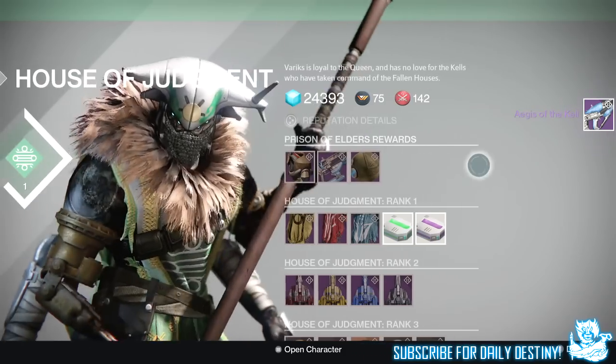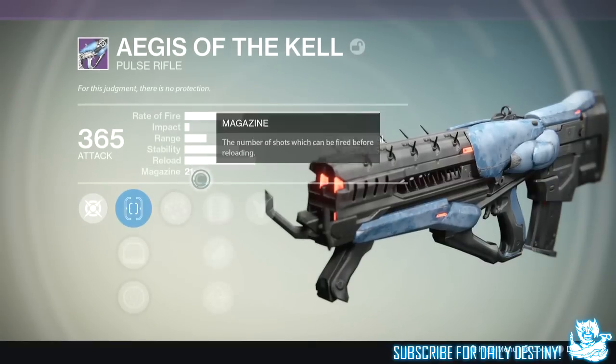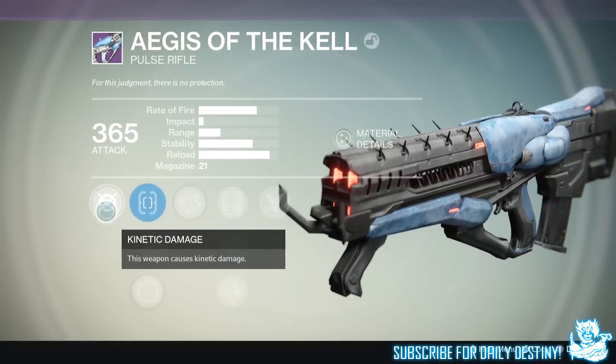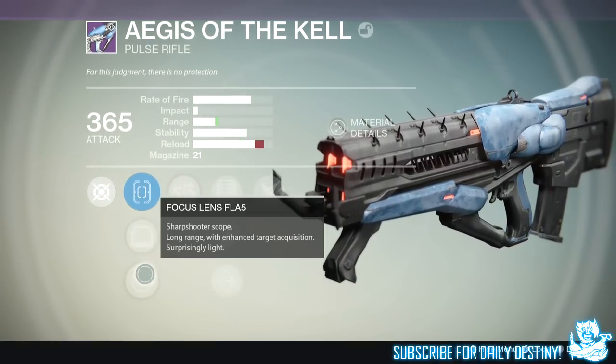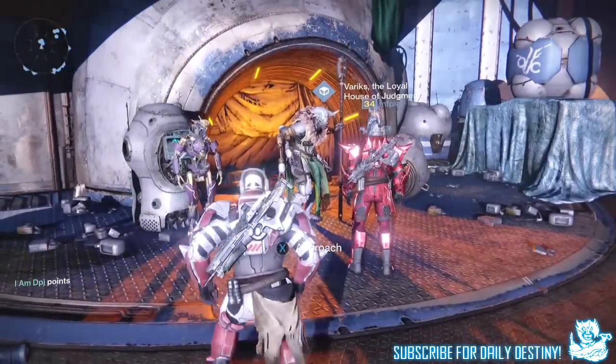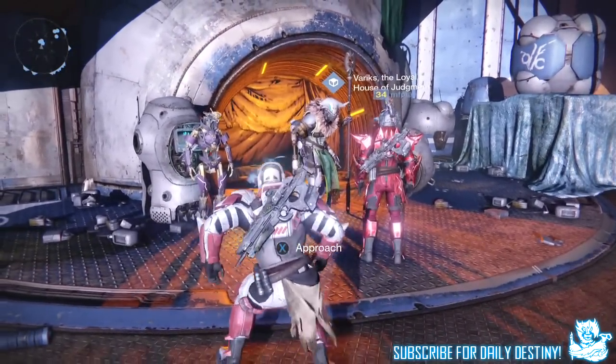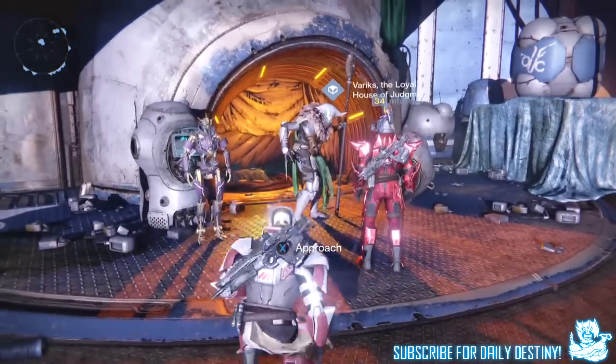Moving on to the ninth package, I got the Agus of the Cow — the Prison of Elders pulse rifle. Mods are: aiming this weapon increases its effective range, and this weapon deals moderate bonus damage to fallen dregs. So many weapons have mods that destroy dregs — dregs aren't even the issue; it's the vandals and the captains. The tenth and final package gave me the Six Dreg Pride hand cannon again, same as the fourth package.